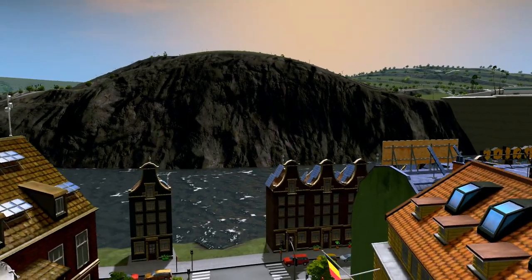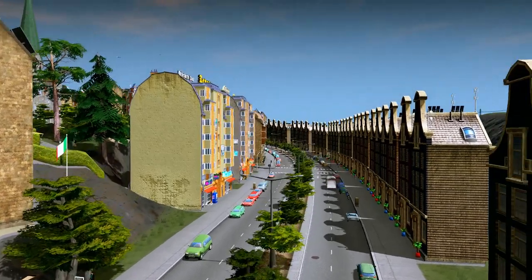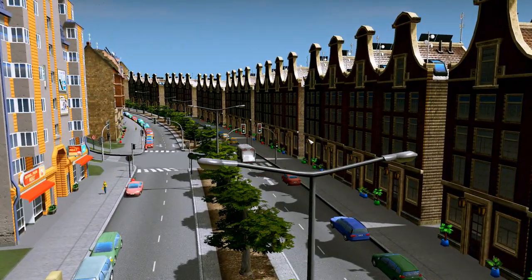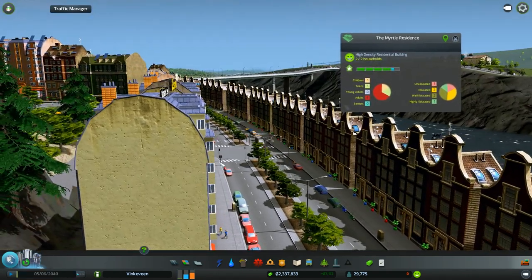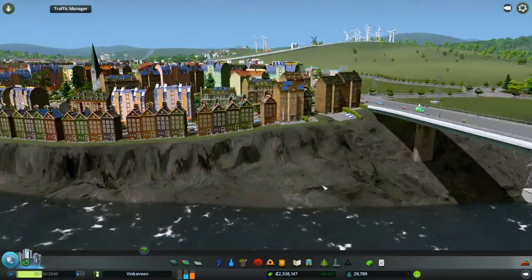Last episode we placed roads up there on the hill and in this area, and we called it Riverside Park. Hopefully these buildings will level up. Let's see what level they are now. They should level up and hopefully look a little bit different, a little bit better, because they're just one row houses like that.